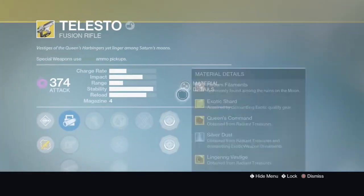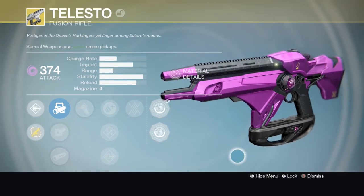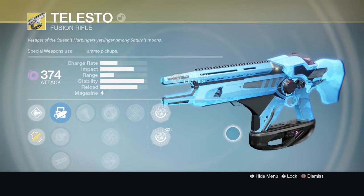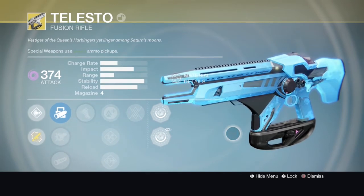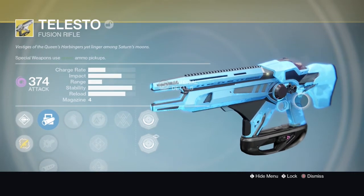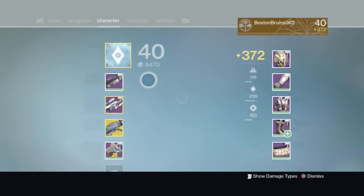I think this has the thing too - yes, this has queen's command. I've had this a couple times, it's just purple with the queen's stuff on it. Light lingering - whoa, that's like diamond camo in Call of Duty, that's awesome!